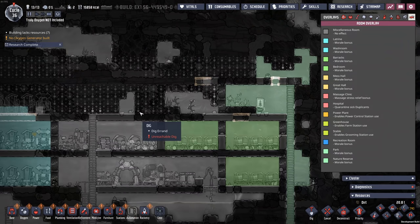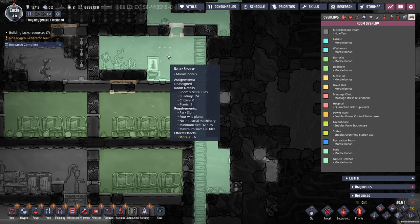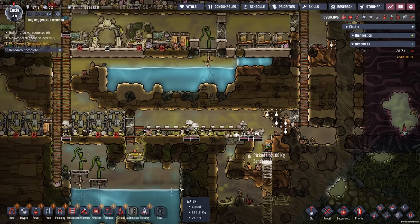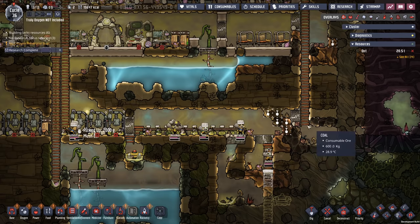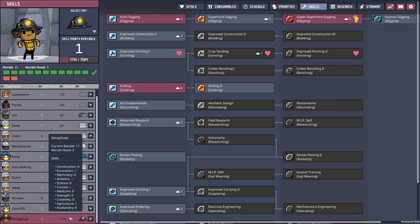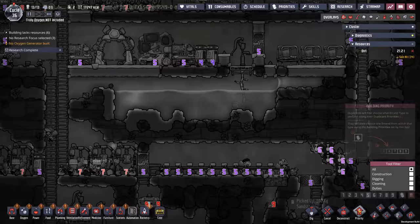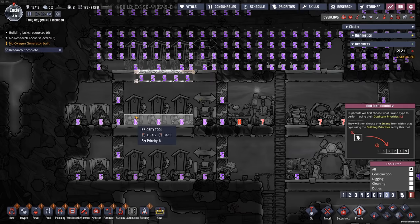Even though it was completely overshadowed by everything else going on, we now have a nature reserve over here — plus six morale. So even though this seems like it would be the most stressful base ever, I suspect the morale is pretty good. Derpy dupe down there has a morale of 11. Everybody else is slightly less but still not bad. It'll be a whole lot better once they actually put a ration box in here and remember to clean out the toilets.